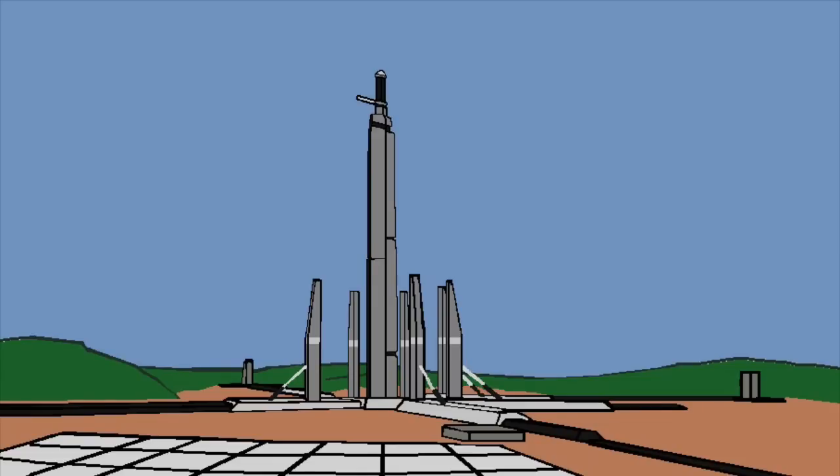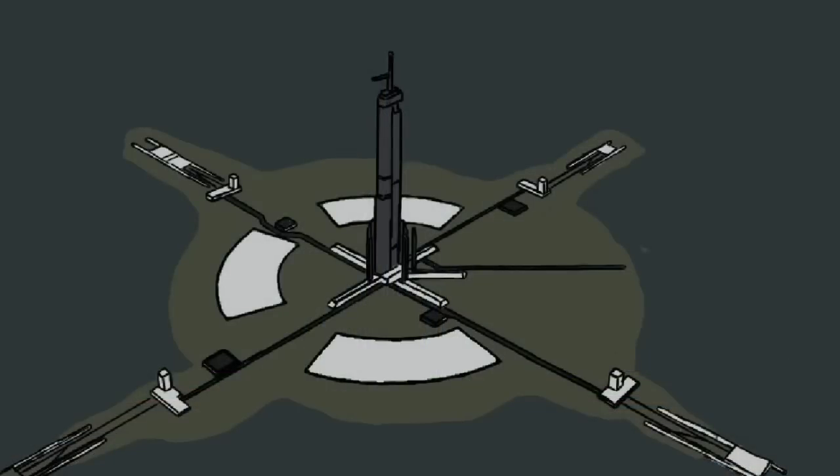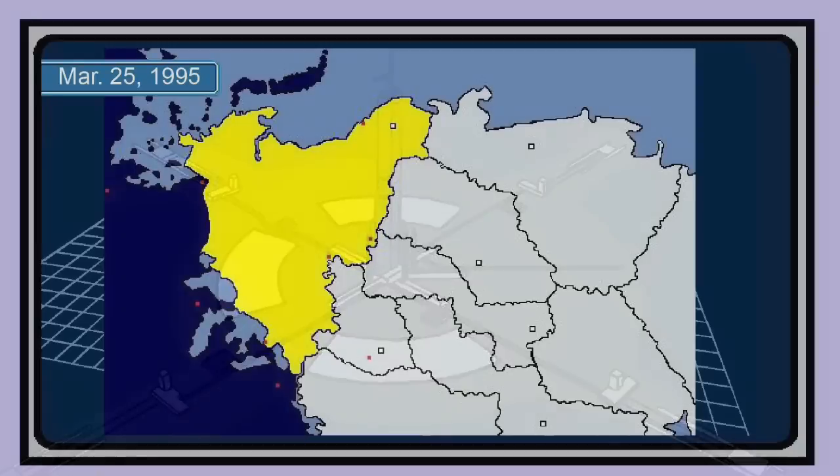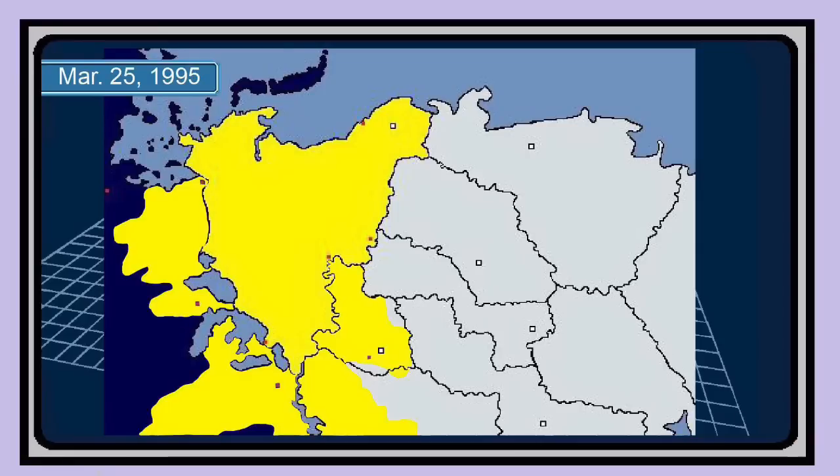However, a team of scientists and engineers visited the site and confirmed that Excalibur was fully functional on July 18 of the following year. Excalibur was ready to defend the nation from any foreign nuclear missile attacks. But the weapon would never get the opportunity to destroy an ICBM, because eight months later, Belka invaded Osea, Sapin, and its eastern neighbors on March 25, 1995.